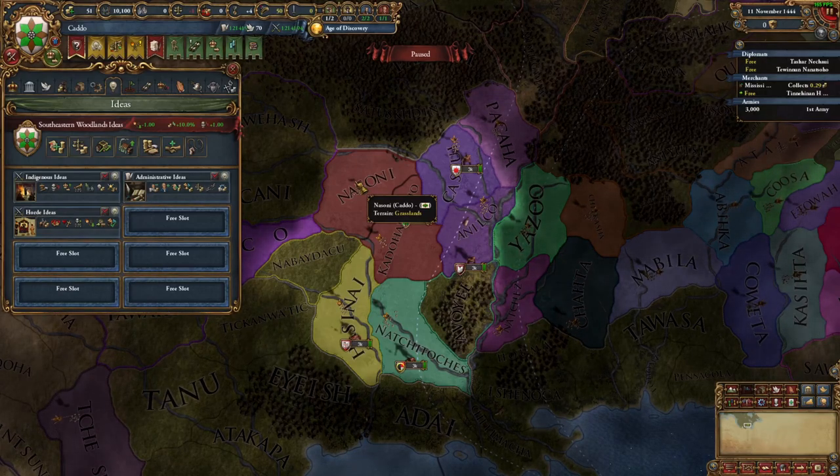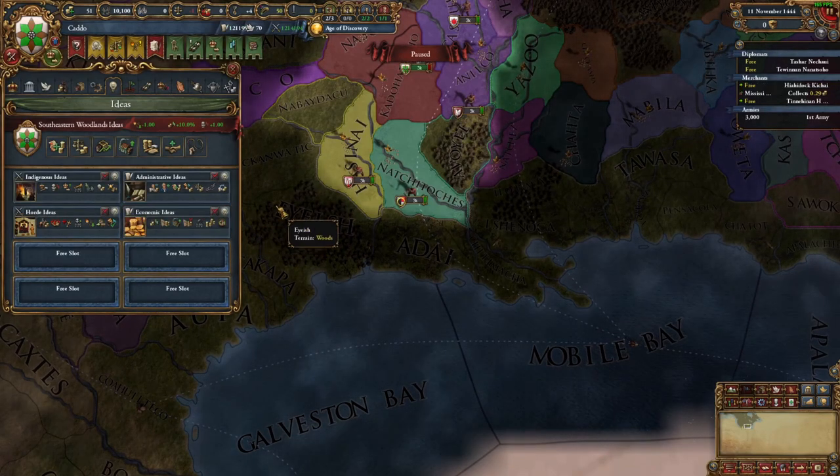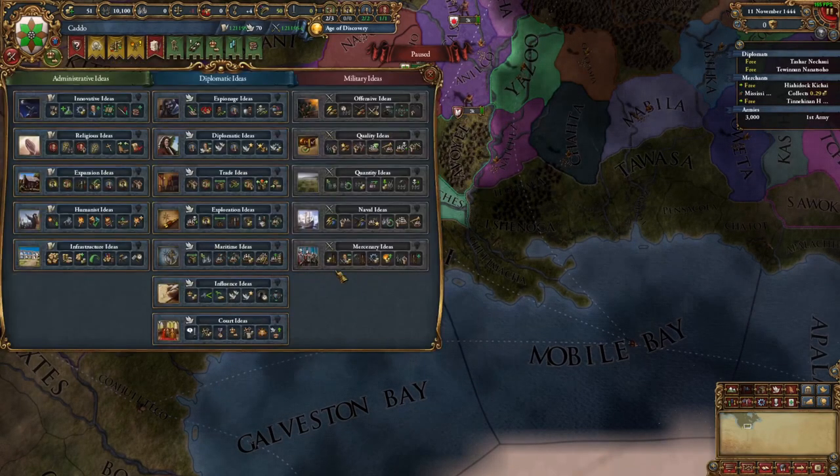This concludes the idea groups that require specific government conditions to be met before taking them. As such, I will now go over the rest of the idea groups we need to take, but these can be taken in any order. The next idea groups are Economic, Defensive, Infrastructure, and Quantity.